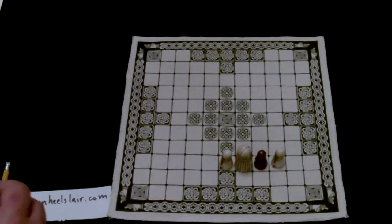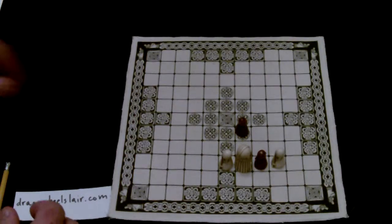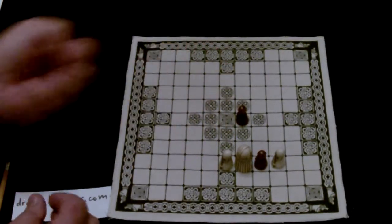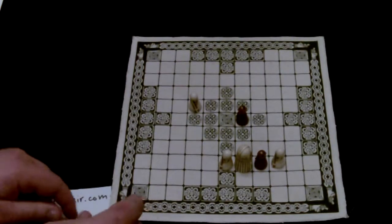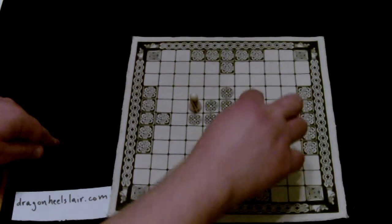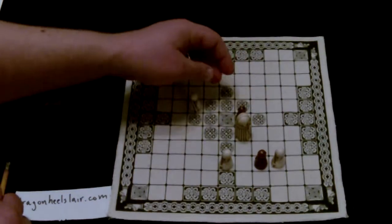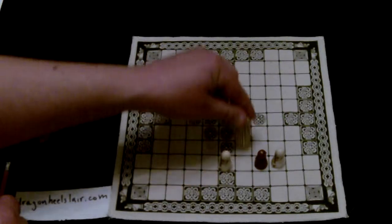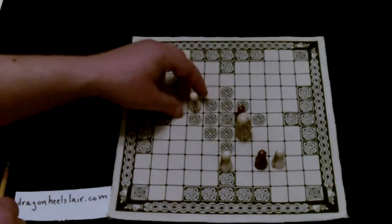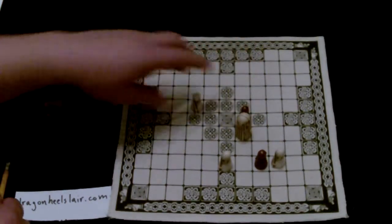Another tactic is the double attack. This is when the moving piece also starts to attack someone — so now two pieces are being attacked simultaneously. It's a form of discovered attack: one attack is discovered, and the other is directly threatened by the moving piece.